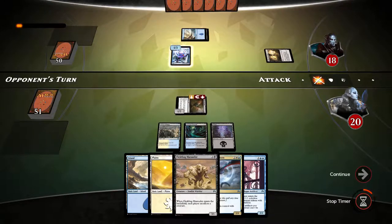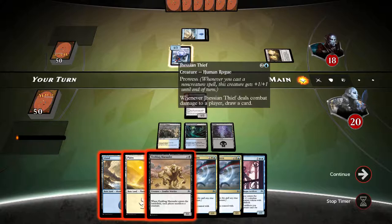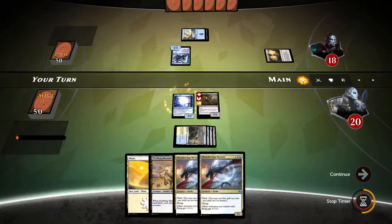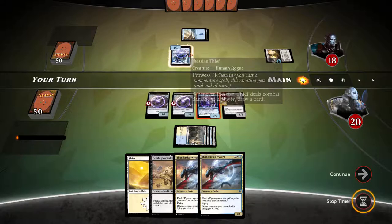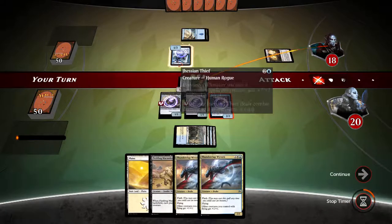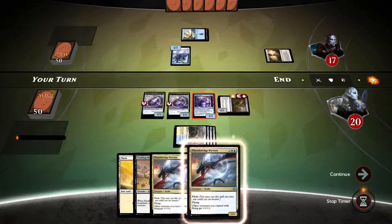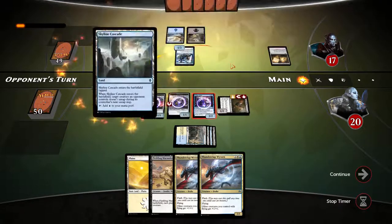Opponent has a Thasian thief. We'll let our opponent — oh double thunderclap wyvern, that is just beautiful! Opponent probably has a lot of spells, so let me just continue swinging for one into opponent's face. If our opponent swings at us I'll let it through. There we are, but next turn we're getting a thunderclap wyvern and these creatures get pumped up — that's when things become very fun.